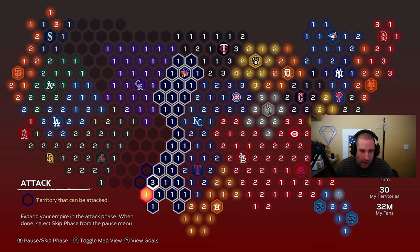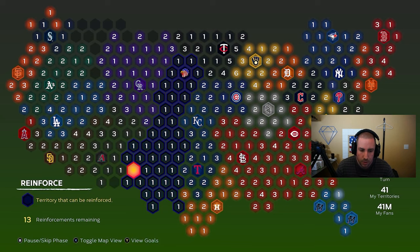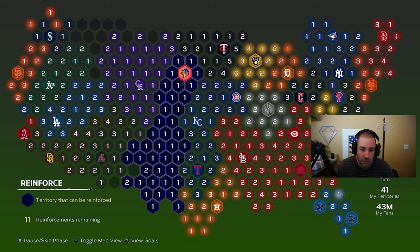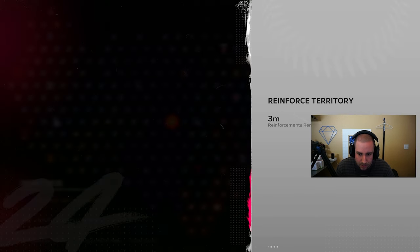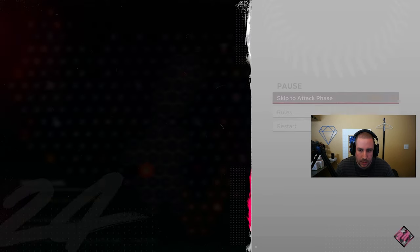There's a hidden five-pack bundle in this territory — mark it if you're following along. We skip to reinforce, push up, then keep going down to grab empty spaces. We found another standard pack hidden nearby. Now we place one fan here and one there, trying to fill empty slots. The question is whether to attack the Rockies or KC first — KC is closest, so we go there first.